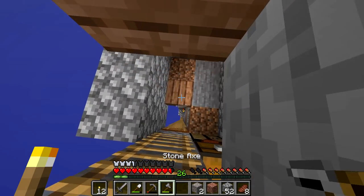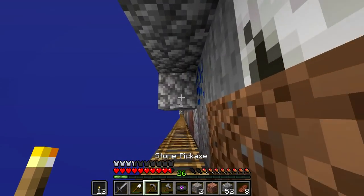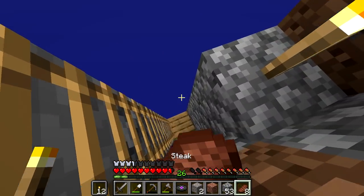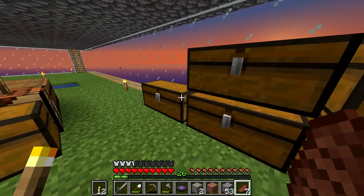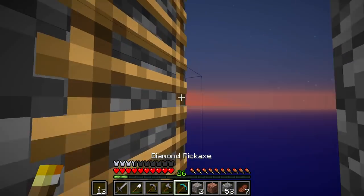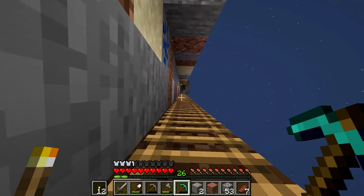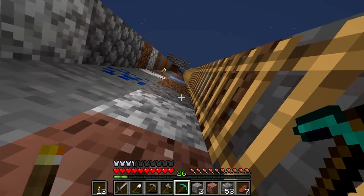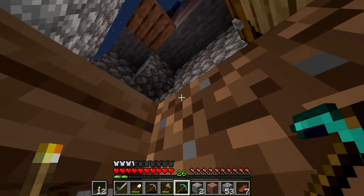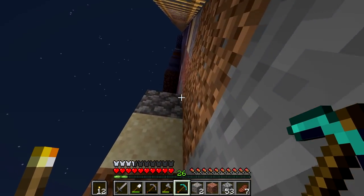I'm going to grab my diamond pickaxe and put that in my rare chest. When I died and lost all my iron tools, I just fell off the edge. I kind of wish I could put my XP in a chest so when I do something stupid it doesn't happen. We only need five more obsidian after this one, so we're halfway there — really exciting. If I lose this diamond pickaxe it's going to be kind of catastrophic, so I'm going to make sure I always put it in a chest.